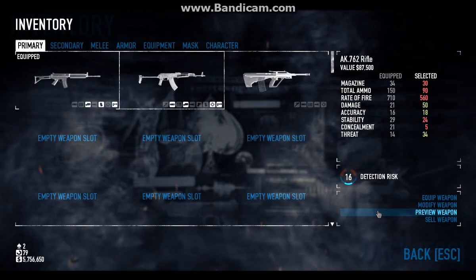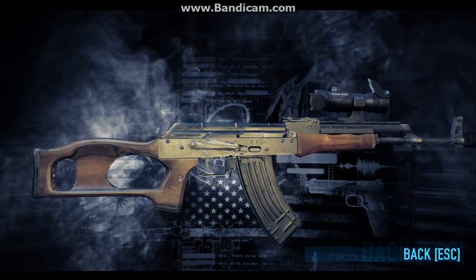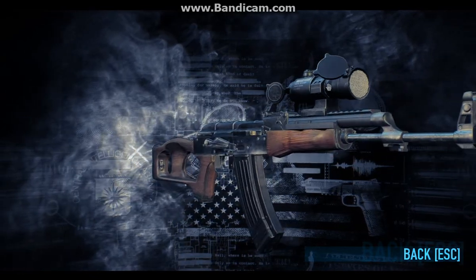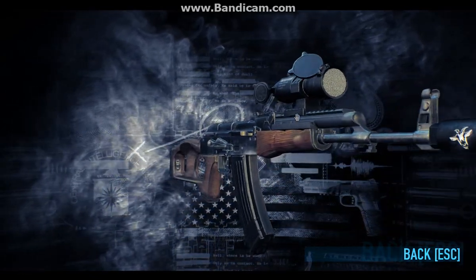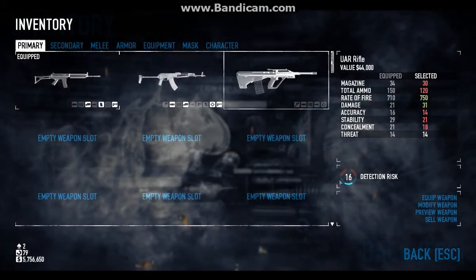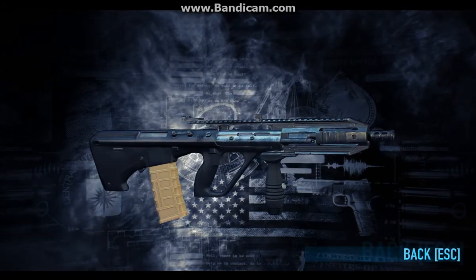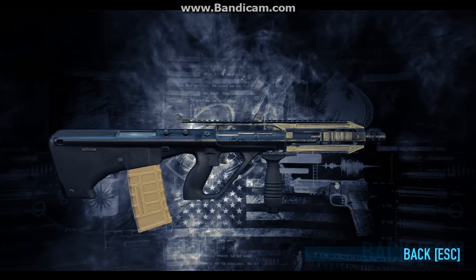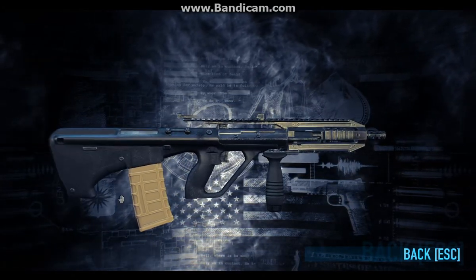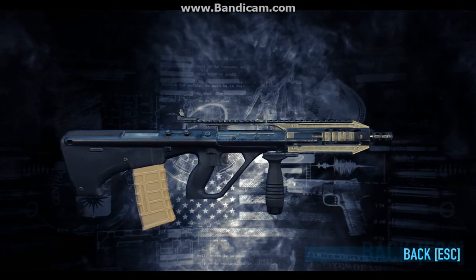I also have a couple of other weapons. For example, this AK-47, which you may notice off the bat immediately has a very non-standard stock, but also has a red dot scope and a tactical rail right here, as well as this barrel extension which makes it do a little bit more damage. The last gun I currently have unlocked is this gun right here, which some of you may know as the Steyr AUG. In this game it's known as the UAR rifle, and I have unlocked a better magazine and this non-standard tactical rail.